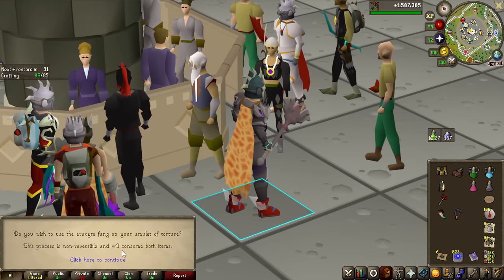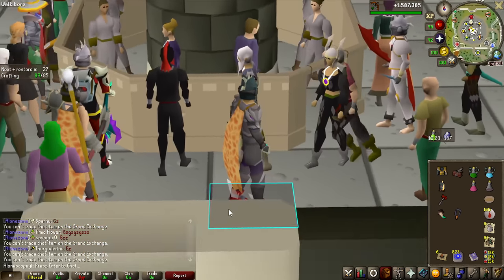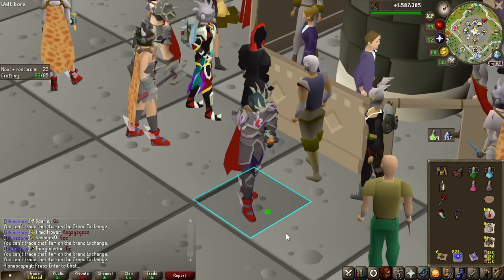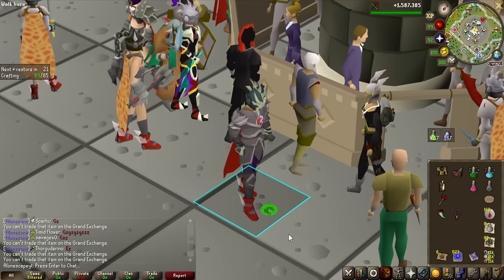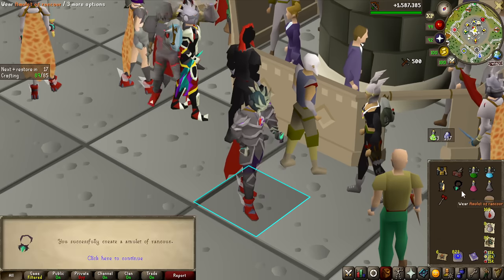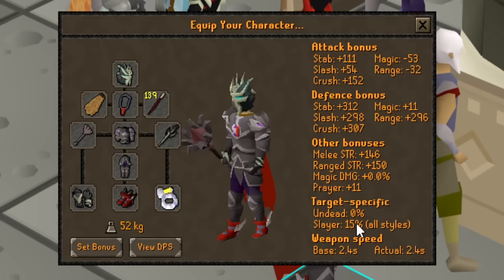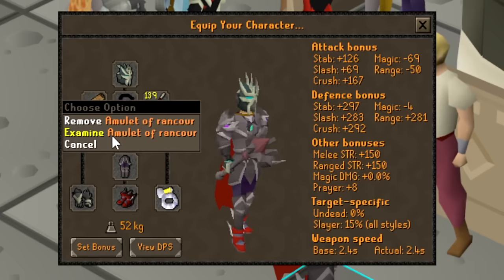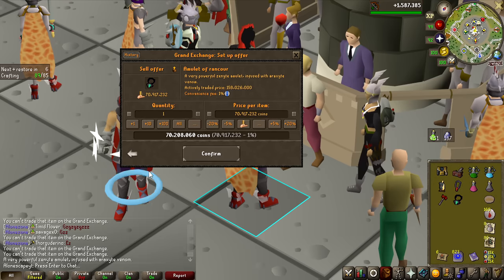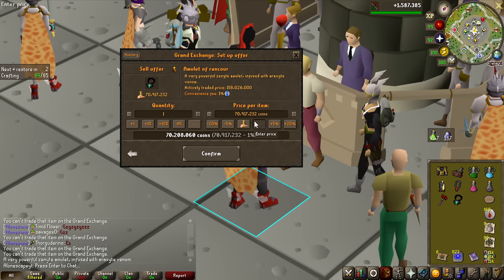Let's click to craft it. I've heard the animation for this is awesome — oh my god, it's such a long animation. There it is — the Amulet of Rancor is about to be made. And there it is! Let's equip it and see how it looks. That looks so cool. Let's see if we can actually sell this amulet — you can! Actively traded price: 158 million GP.